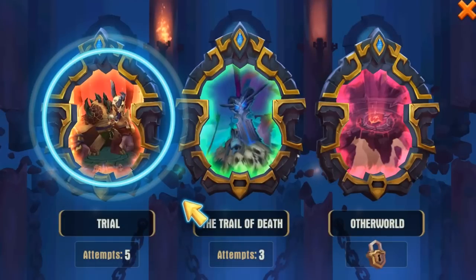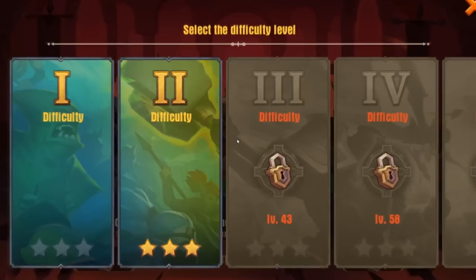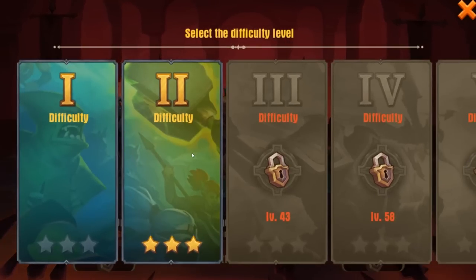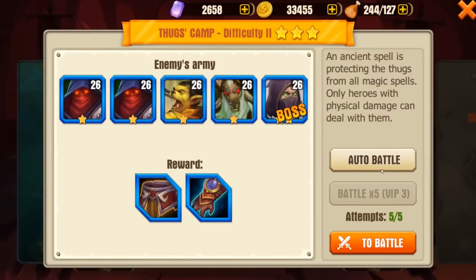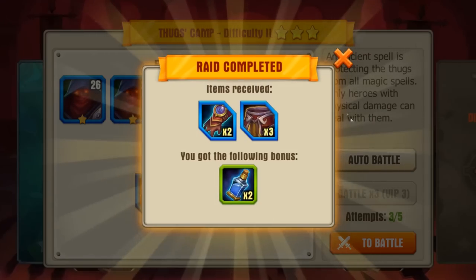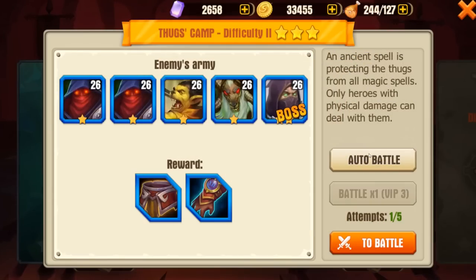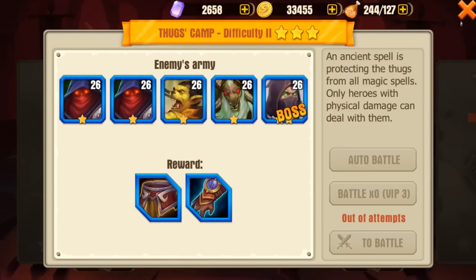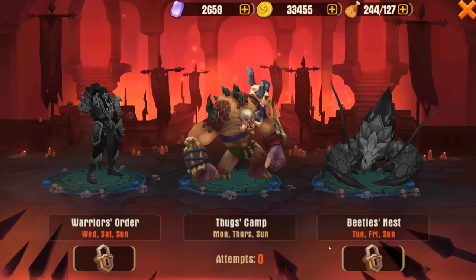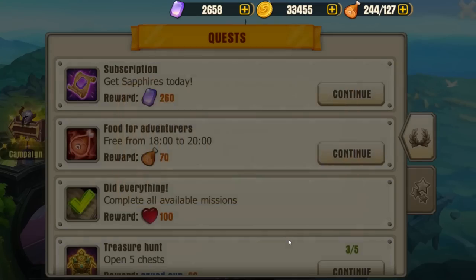Here's the trial - five times. Let's jump over to this thugs camp. Once you've three-starred a stage, all you've got to do is go in and hit auto battle - you don't actually have to do it manually anymore. Thank you for not hiding that behind VIP - I appreciate that. Done and done. Got ourselves some resources and completed our daily.